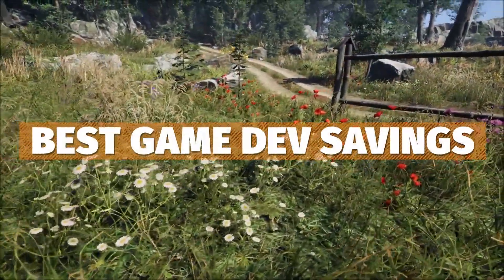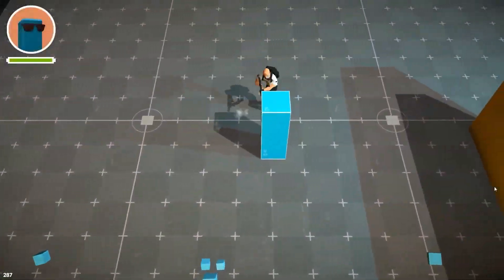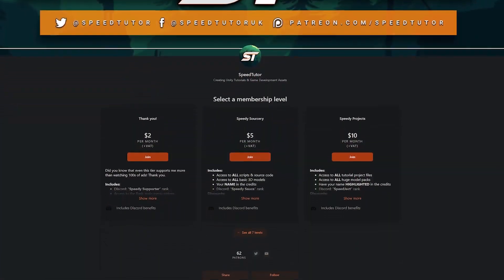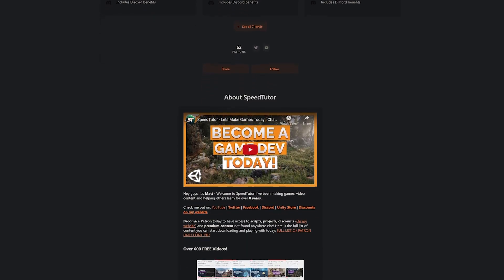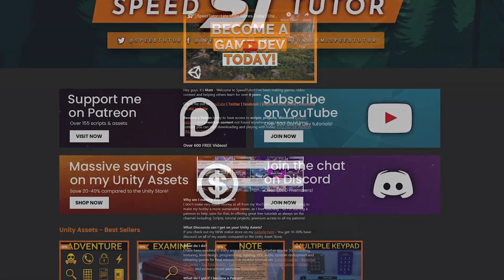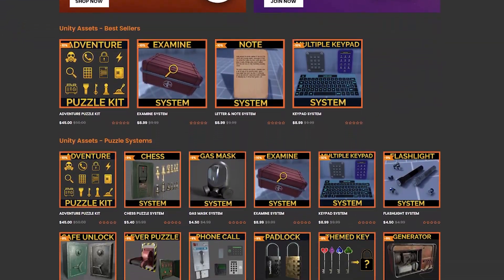Be sure to check out all the links in the description for all the best sales, savings, and everything you can find in game dev. Be sure to come and check out my Patreon to get access to over 175 different scripts, assets, and projects you cannot find anywhere else. Do come and check out all my great assets on the Unity store and on my website for massive discounts.